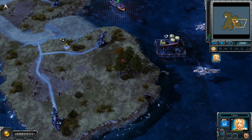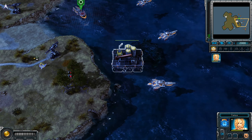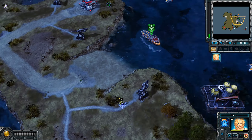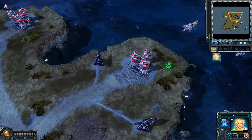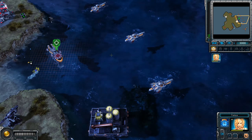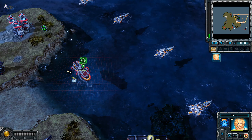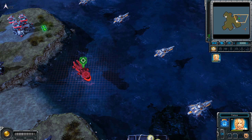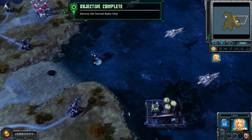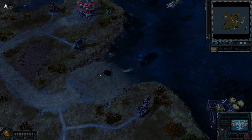The way to the radar boat is clear. Send Tanya in to do what she does best. I'm good for a swim. Objective — Tanya here, ready to go. The second radar ship has gone belly up. Send in the MCVs.